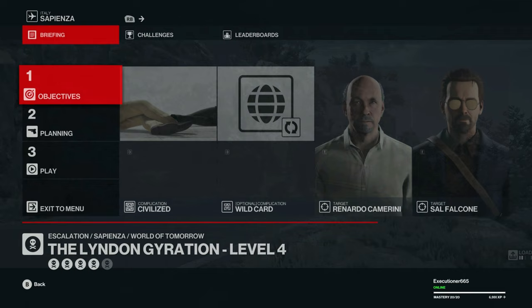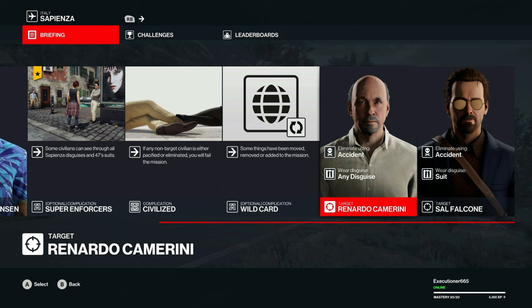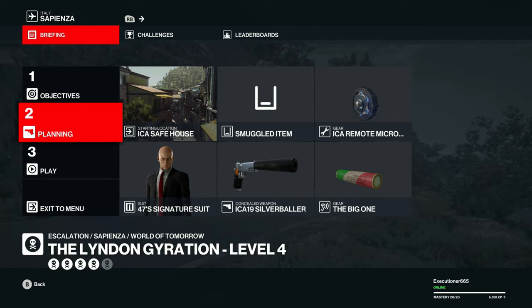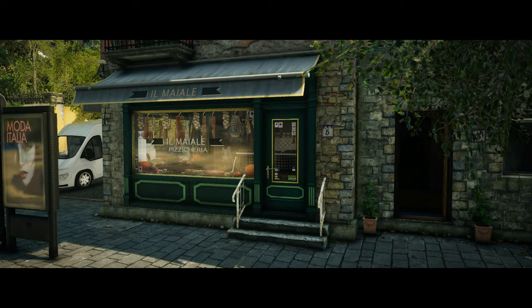Now for Level 4, some civilians can see through all the disguises and suits, and we add a third target into the mix. So we're just going to bring the remote taser and the big one combination again, and let the cutscene play through all the way.